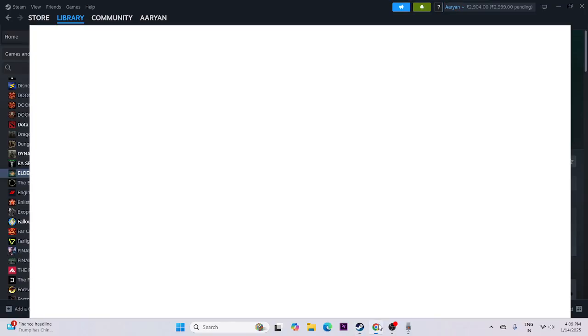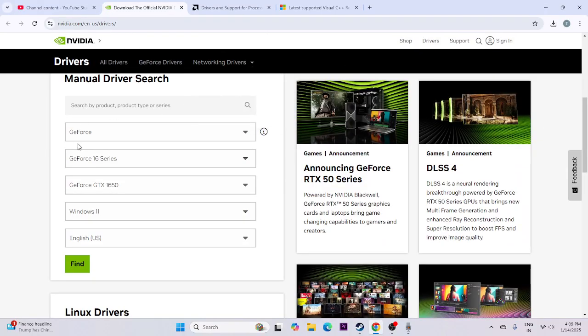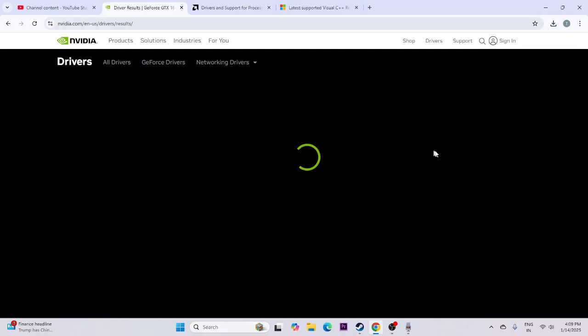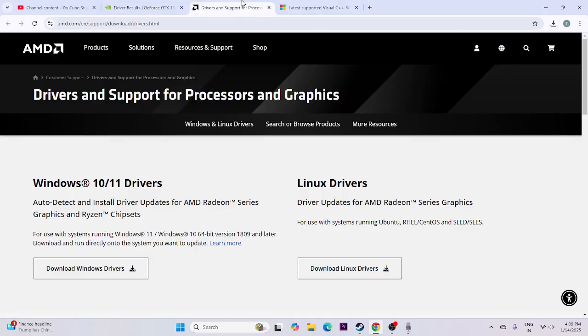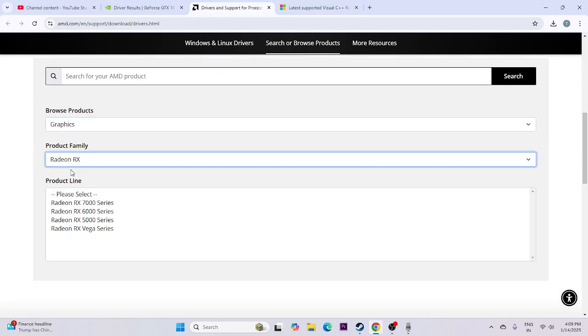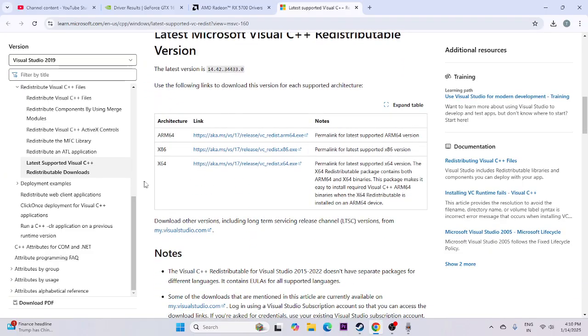Next, update your graphics card drivers. A link will be provided in the description for both Nvidia and AMD. For Nvidia users, go to the GeForce driver page, select your GPU series (e.g., GeForce GTX 1650), select your Windows version, and click Find, then download and install the latest driver. For AMD users, select your graphics series (e.g., 5000 series), click Submit, and download the appropriate driver for Windows 10 or Windows 11. Also, try installing Microsoft Visual C++ redistributables — download the x64 version if your system is x64, or x86 if applicable. Restart as mandatory and try to launch the game.